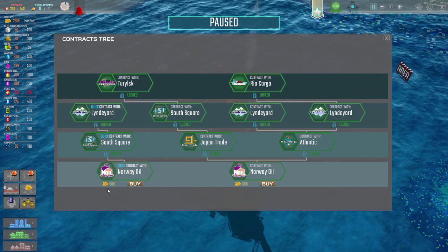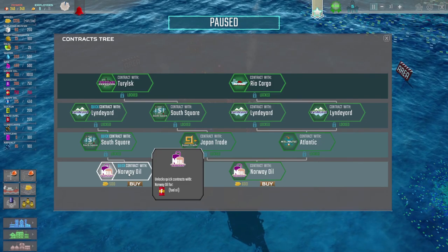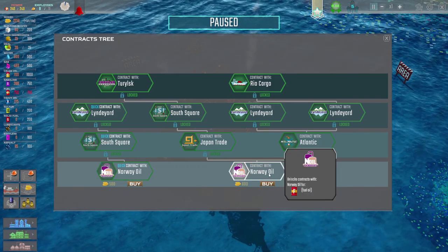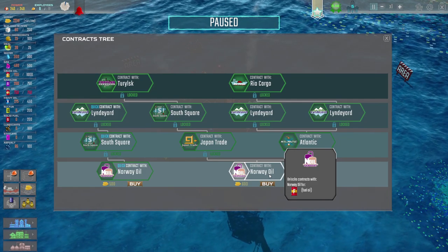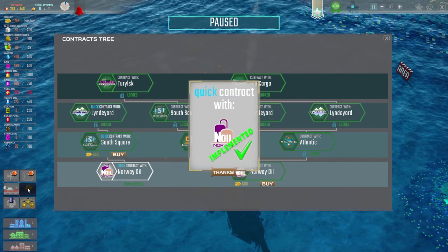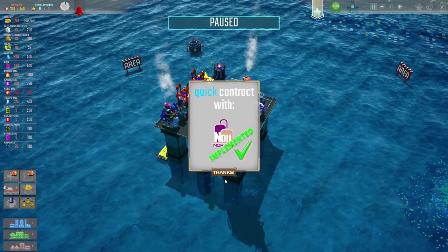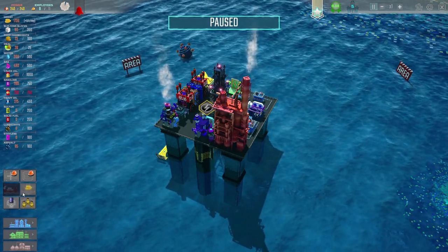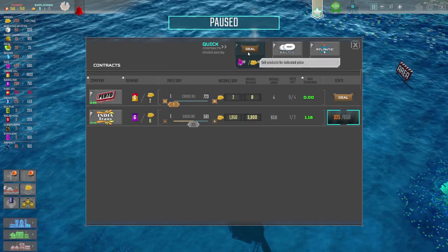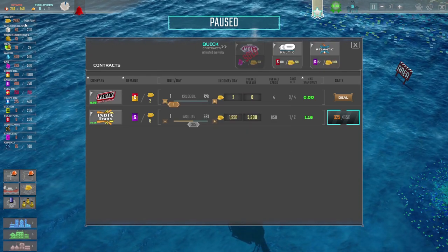We can go down here - we start at the bottom. Fuel oil - here we've got loads of fuel oil. Norway Oil want to buy that. We might as well - we'll have a quick contract with them. And if we go up to there - oh, it's not appeared yet. Has it appeared now? Contracts - unfortunately not. Maybe it needs to refresh every day. Well, there we go - we'll sell that gas to make a quick buck.